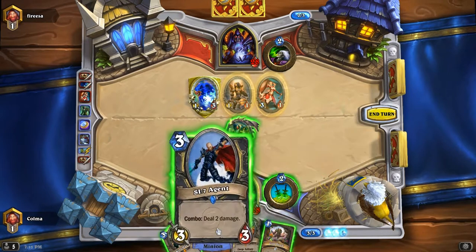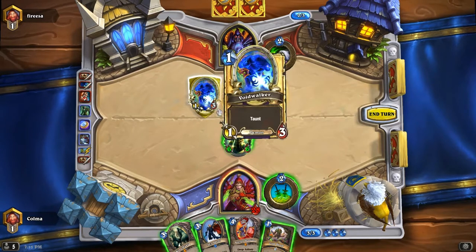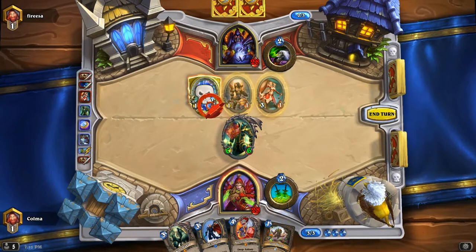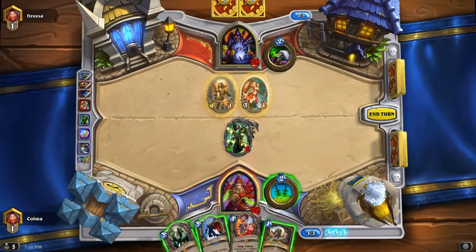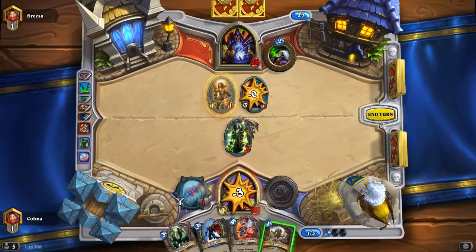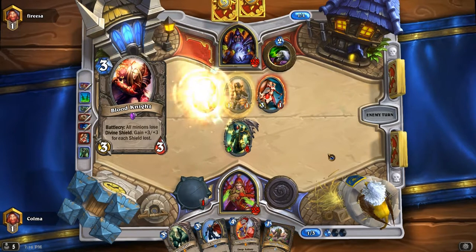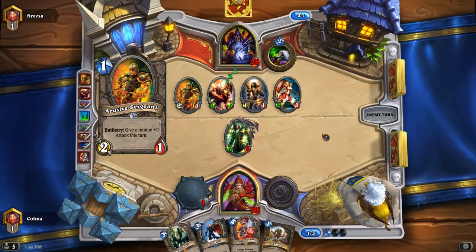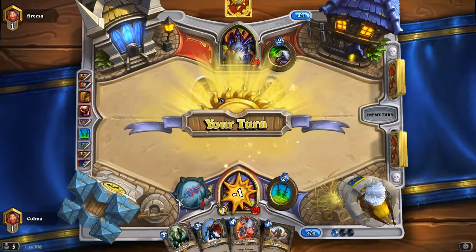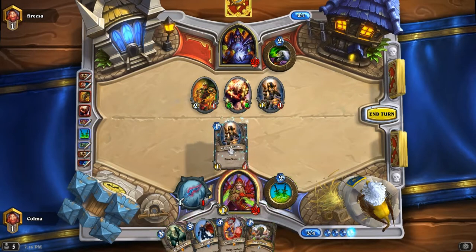Next turn possibly Coldblood plus SI7 if Cleef is still alive. He just kills it with that. Let's do this. It's too bad he got all those shielded minions out. I'm definitely glad I got rid of one of the shields there. Wow, I had a great start, but it seems like he's having an even better start. Argent Squire — that's definitely a good draw. The light protects me.